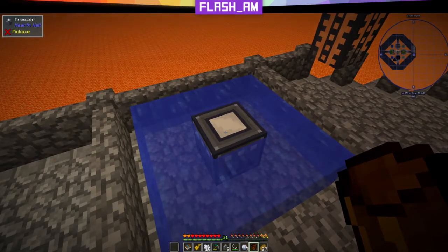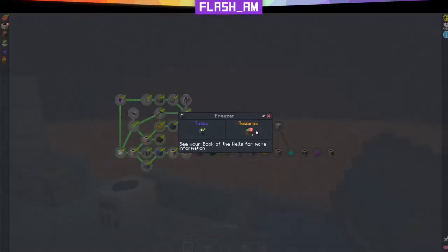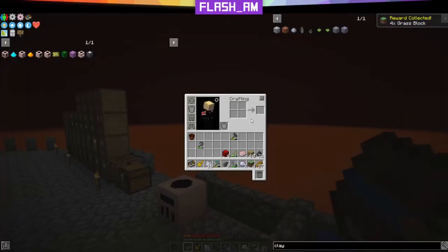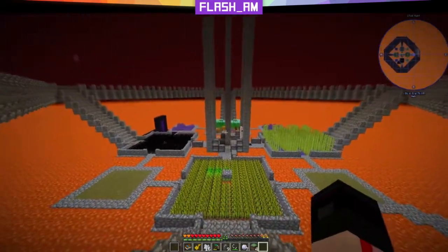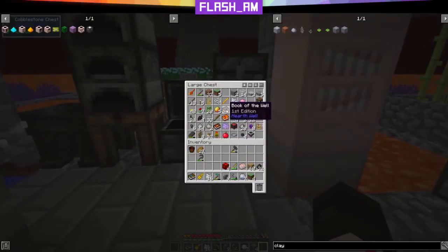This freezer — you may be saying it's not doing anything. That is because it needs to be powered by a power crystal. Let's collect our grass. See your Book of the Wells for more information. Let's go ahead and run downstairs and get our Book of the Wells, because this is going to explain all you need to know about crystals.